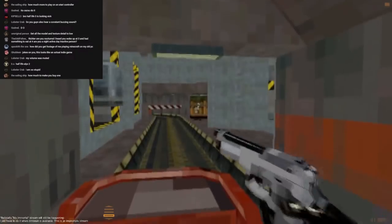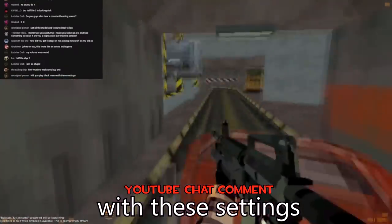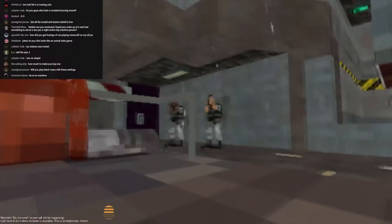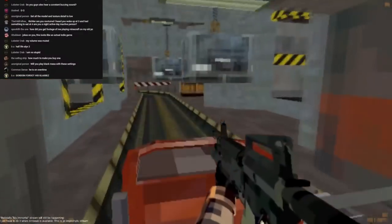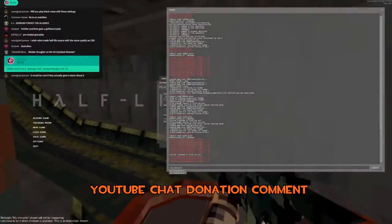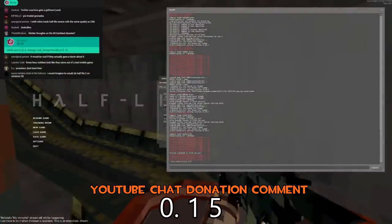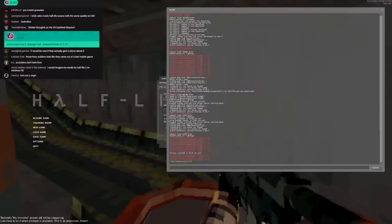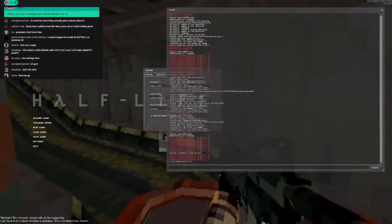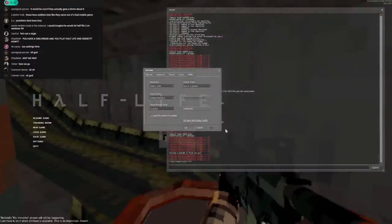Imagine if Valve released an ultra low quality pack for Half-Life 1 and it was this. I got owned. Play Black Mesa with these settings — that would be kind of funny. Damn, these guys own Gordon — forgot his glasses. This is a fucking nightmare you guys are making me play. Changing mat_viewport_scale to 0.15, and setting all graphics settings to low. This is as good as it's gonna get — and by good I mean bad.